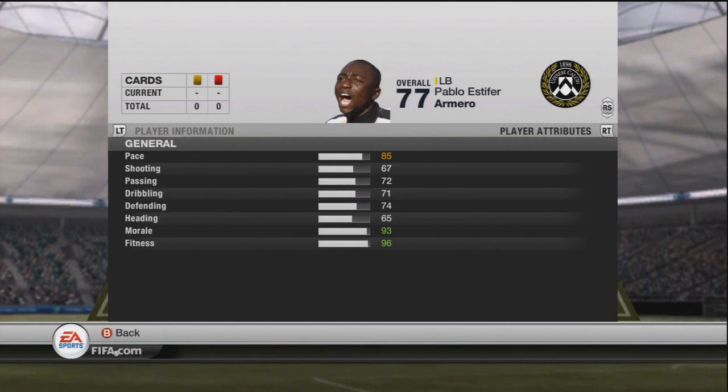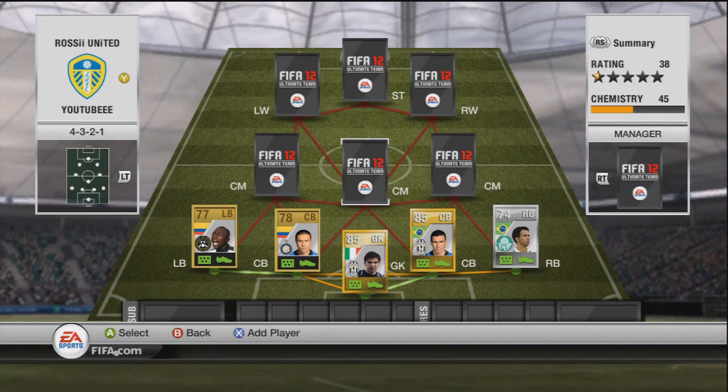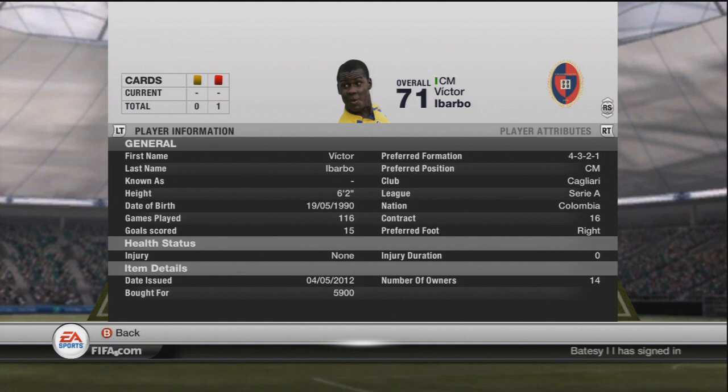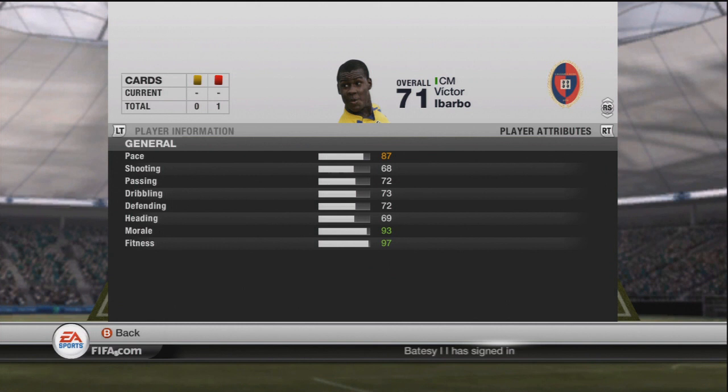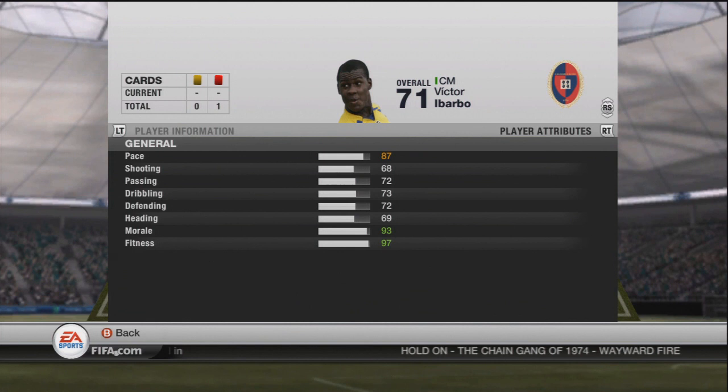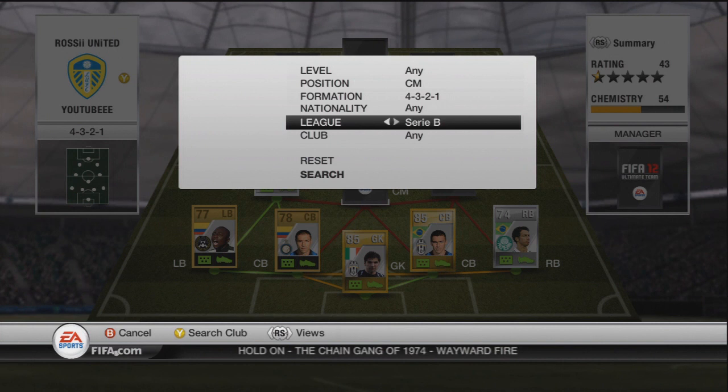Anyway, Armero is our left back — 85 pace, not the best overall but he's there for chemistry reasons and he's got decent pace. Now our center mid on this side is going to be Barro. I don't think he's got many skills — maybe two or three star — but he's an 87 pace guy, normally a CAM. I tried him at center mid and he hasn't failed me yet. He's got a really good long shot, which was absolutely incredible.